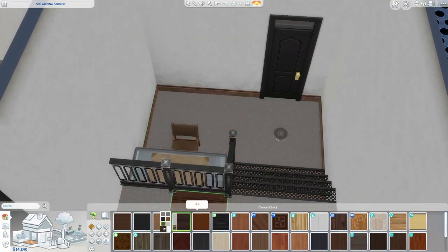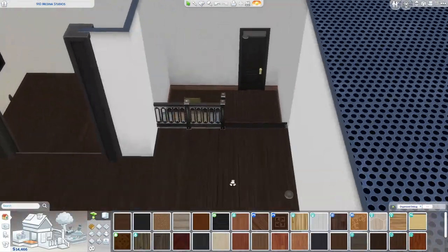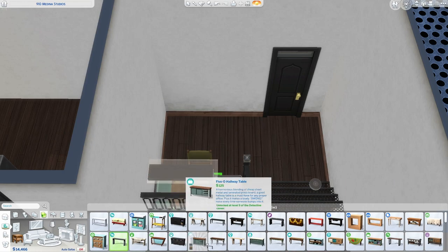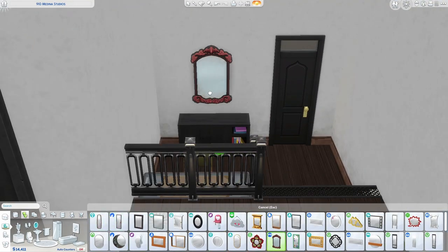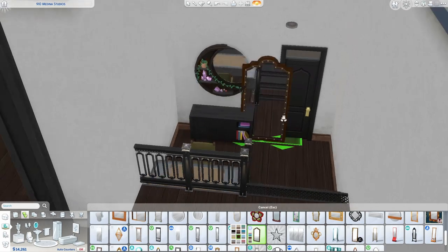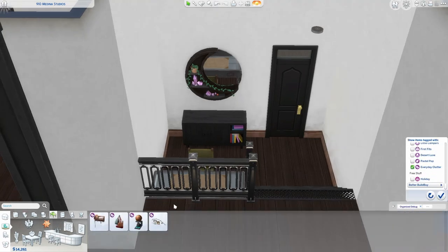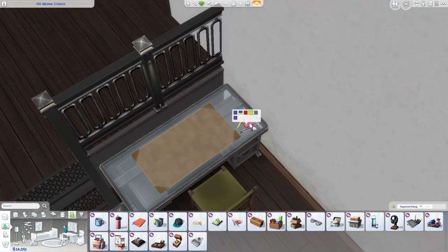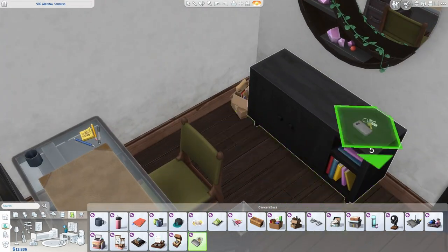I decided that even though I've only done Create-a-Sim videos so far on this channel, I actually do really like building and wanted to build something. I will continue to do CAS videos like the other three I've done, but I made this apartment in San Myshuno. I also already filmed some video for a writer or journalist sim, though I'm not sure either of the houses I built properly fits her.